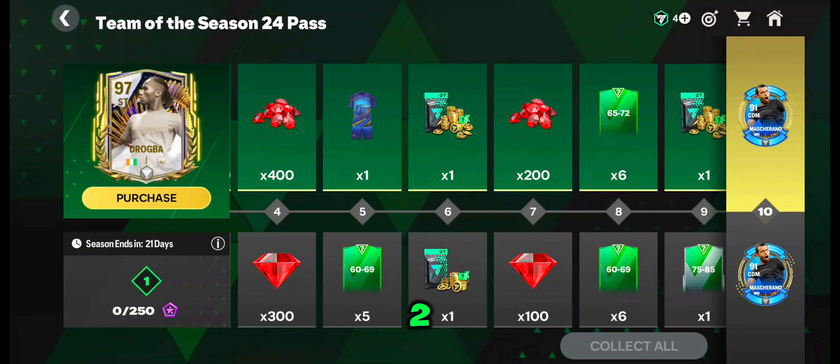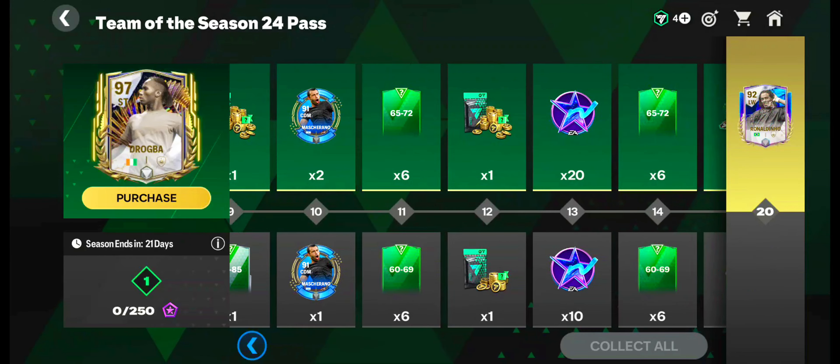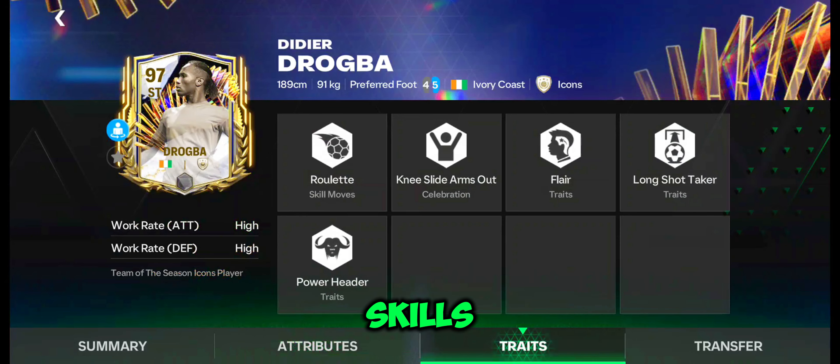From the pass section, we can get two free Mascherano cards. This time the pass is good and normal players are also getting good rewards. The final reward, the Drogba card, is a beast — stamina and skill moves are great. This card has good pace, shooting, dribbling, and physical skills, with high work rates in attacking and defending, and a good weak foot.